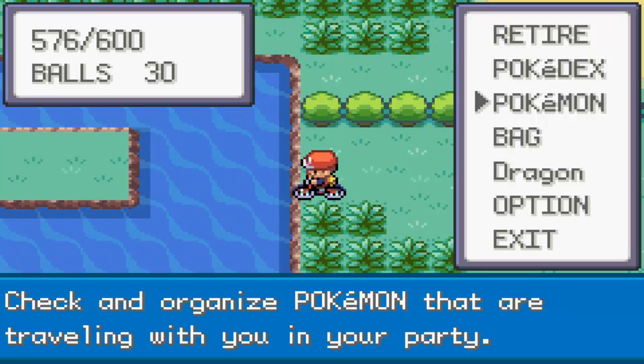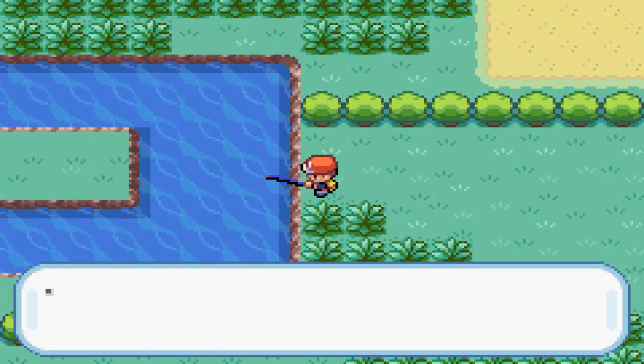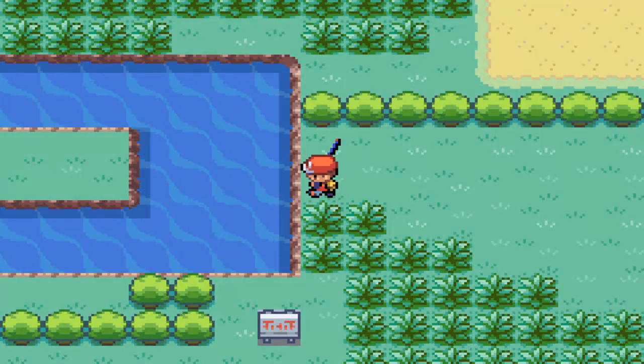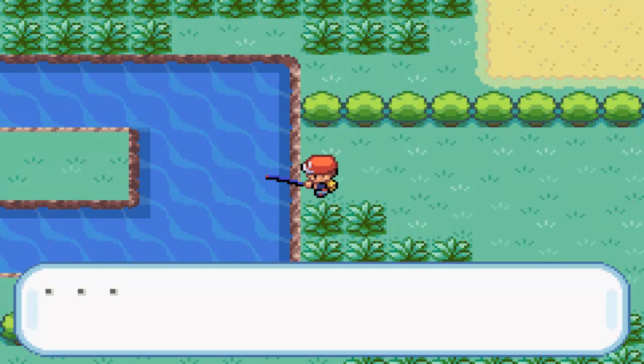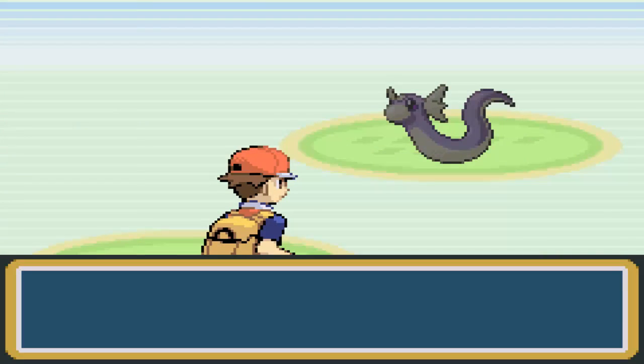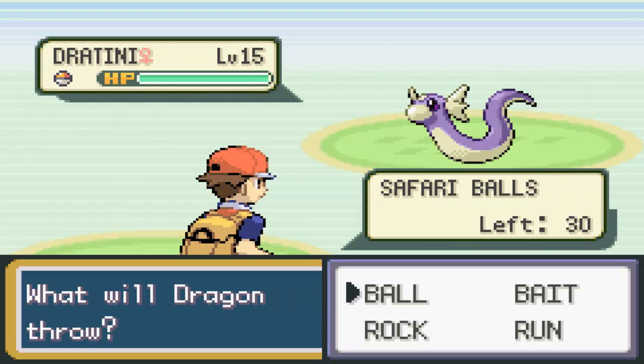You can fish, so let me just do that real quick. You pretty much catch unlimited Pokemon this way because the timer only goes by steps, not by Pokemon you encounter or when you run out of Safari Balls. Alright, Dratini! Level 15. Rock agitates it, makes it easier to catch but also means it might run away. Bait makes it slightly harder to catch but more likely to stay.